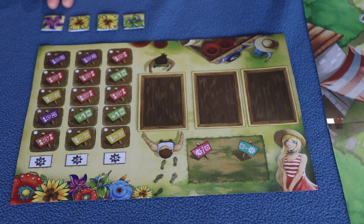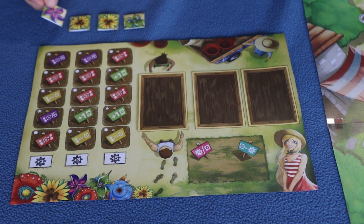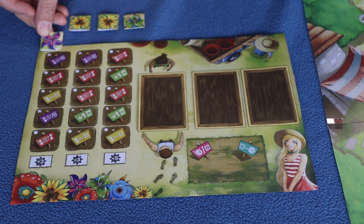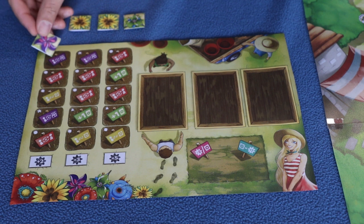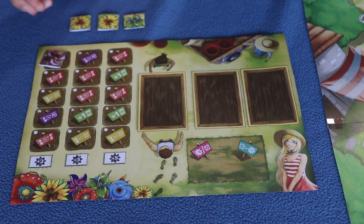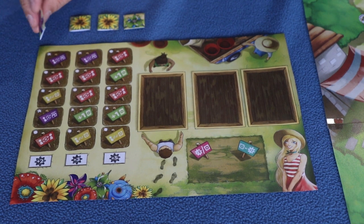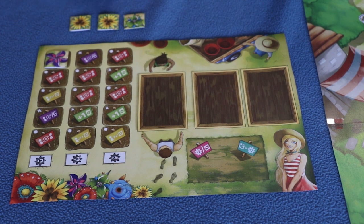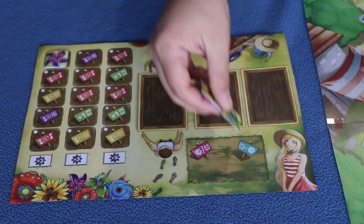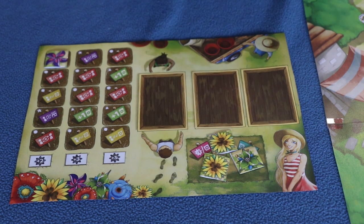Now that I have collected the flower tiles, I assign them onto my plots of land. I check the first available spot and its requirement, and if I have a flower of the same color I play it there. Regardless of whether I do or not, I can always choose to play it face down, which triggers that space's special ability. Right now I want to play it face up — a purple flower onto a purple spot. The remaining flowers go to the marginal land, where I can later try to fulfill orders.